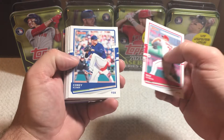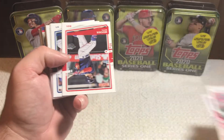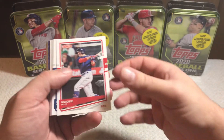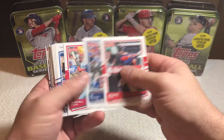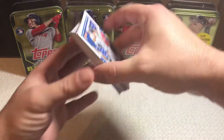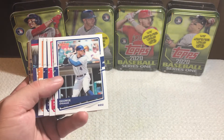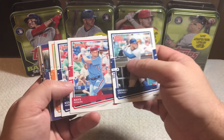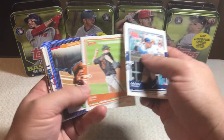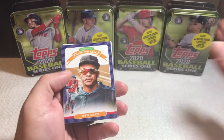Alright, we got a Max Scherzer, Corey Kluber, David Fletcher, Mike Miner. And let's flip this around. We got Mookie Betts, DJ LeMahieu, Ozuna. We got one for the PC here — Freddie Freeman. George Springer. Rhys Hoskins. Keston Hiura. John Means. And we got a Diamond King — Starling Marte.